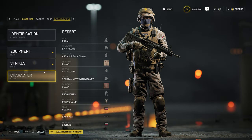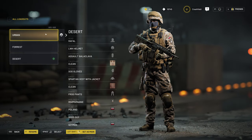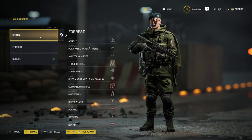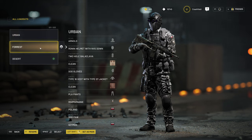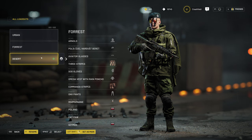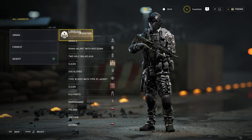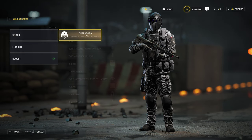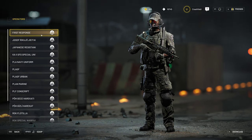And lastly, you have your character customization. Here you can have three pre-configured soldiers that you can change during the round however you want. I have one for urban fights, one for forest fights since WW3 has some nice forest maps, and one for the desert setting. You can customize your soldier however you want. There are also pre-configured operators that you unlock through battle pass progression or buy in the shop.